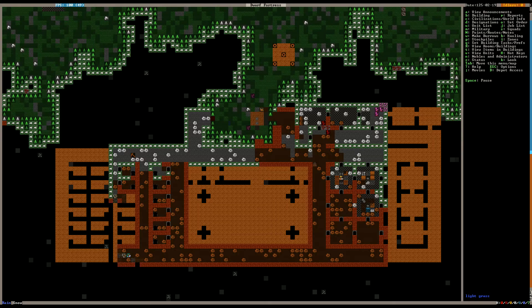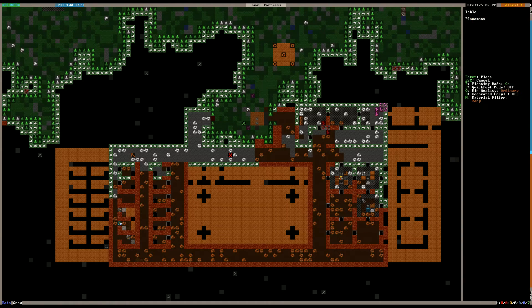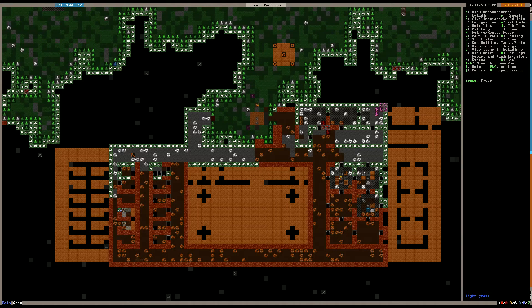Once those beds are done, they're just going to get moved right in by somebody with the furniture hauling labor — they will install the beds for us. We also need to get a table set up in one of the bedrooms. We'll put a table there and a chair right next to it — and that's going to be the room of our bookkeeper.